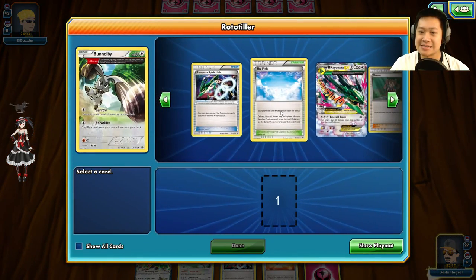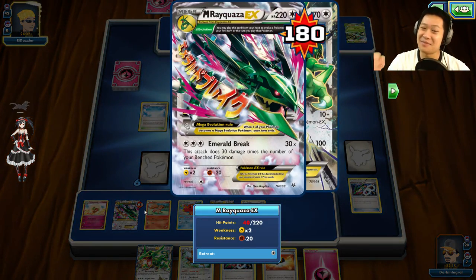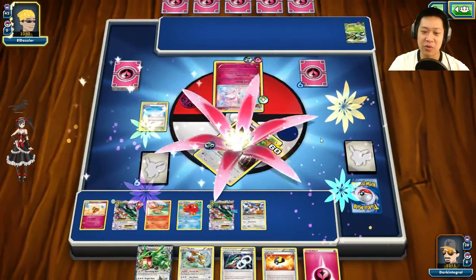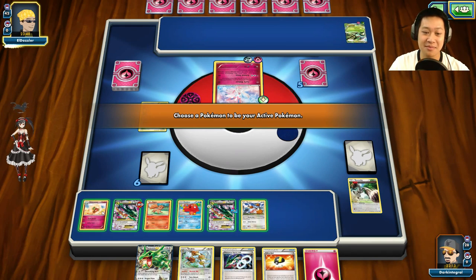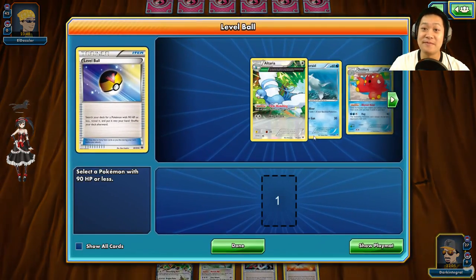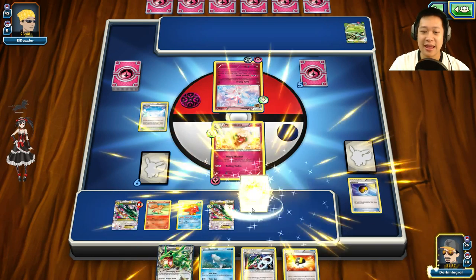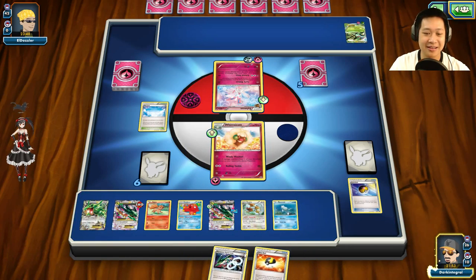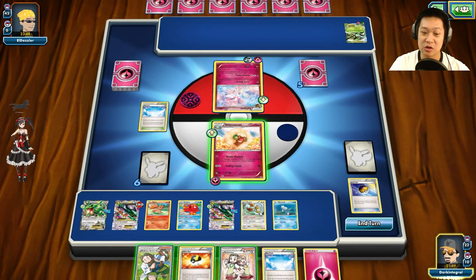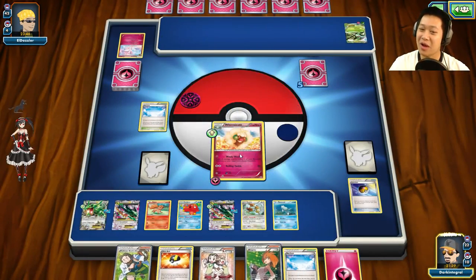The retreat is a must. Let's go ahead and send out Bunnelby. A little mistake there. We're going to use Rototiller to get some cards back that I need. I can attack twice. You shouldn't have put this on my Bunnelby. Let's use Rototiller one more time — I'll take the Mega Rayquaza guys. Both of these are back. I'm going to send Whimsicott out. Good job, tanky man. I'm going to put energy on Bunnelby — it's not going to survive, but that's okay. We have Lysandre. We could just one-shot this Sceptile. Let's shrink my hand as much as possible and grab Ninetales.